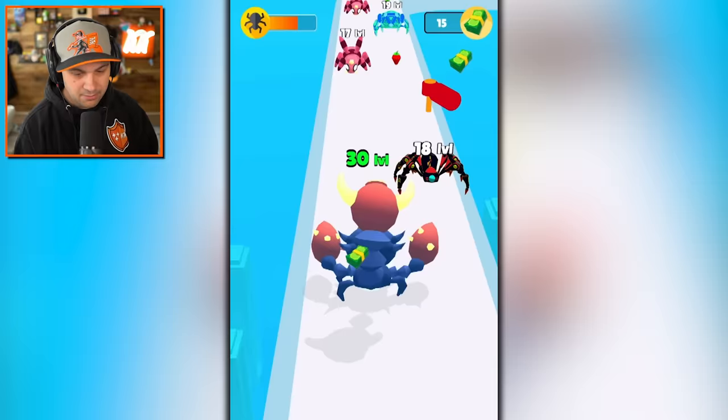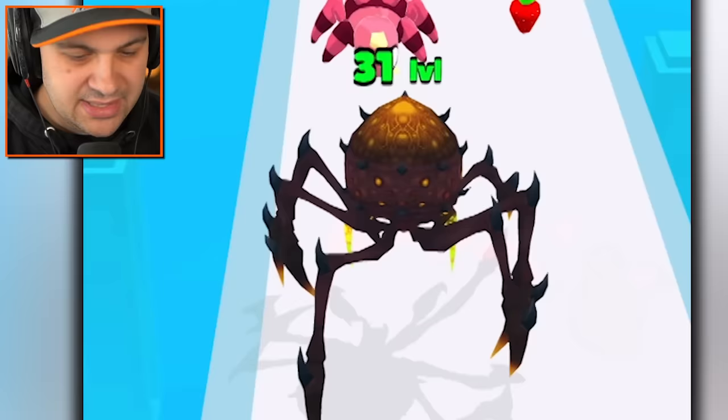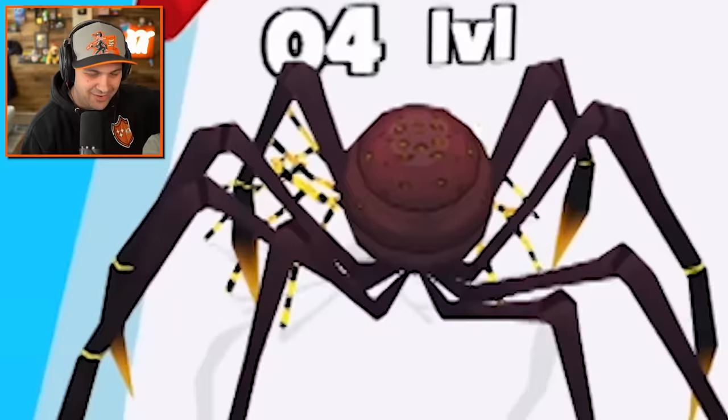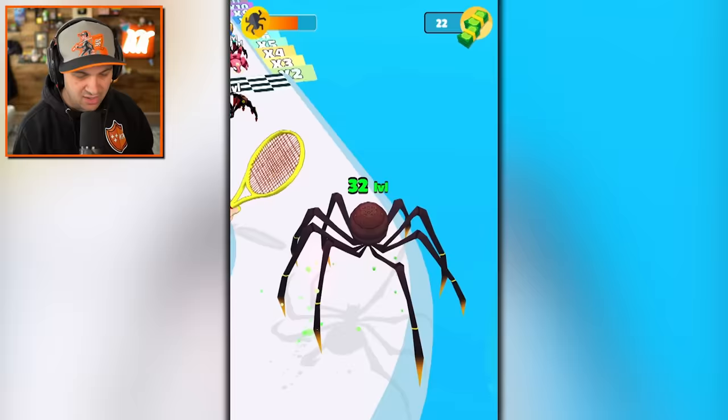Oh my goodness — what is going on with these spiders and their butts being so high up in the air? That's the only way I can describe it. This guy is a very, very creepy variation of the daddy long legs. Watch out for getting squished — it's the spider's arch nemesis: tennis rackets.